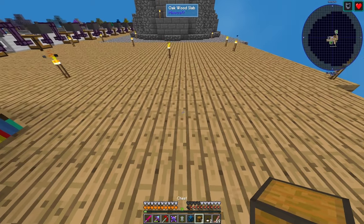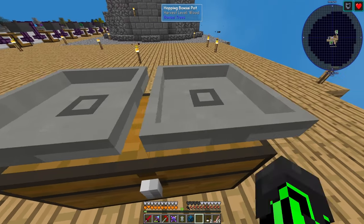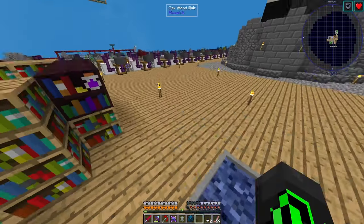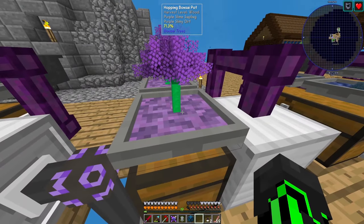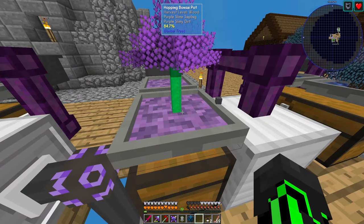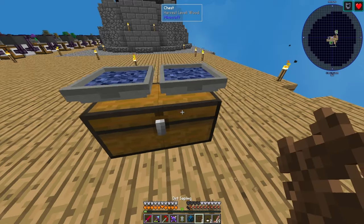First you need is just a double chest. On top of that, you need two bonsai pots with any kind of blue mulch, or in some cases, if you're doing other plants, you need blue — I think this is like purple slimy dirt or something like that, or whatever this is. In this case, I'll just use dirt saplings though.